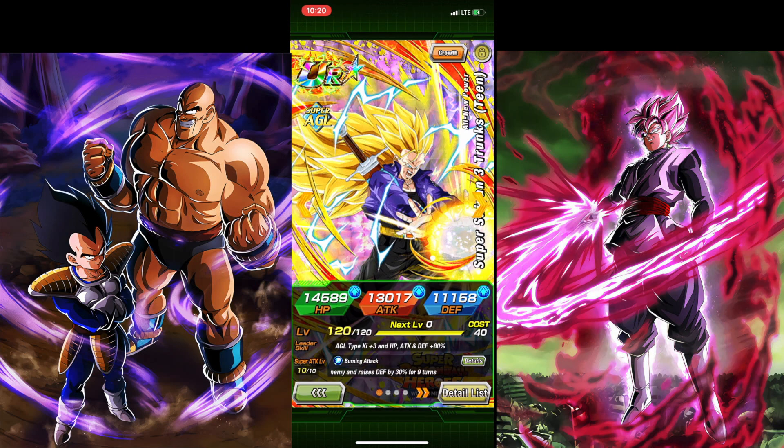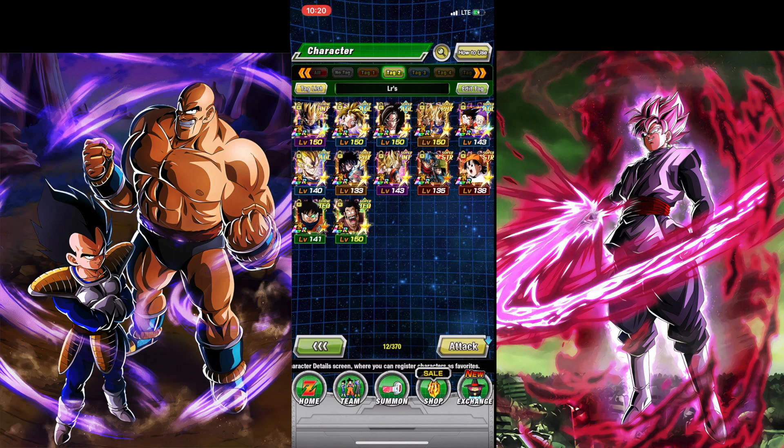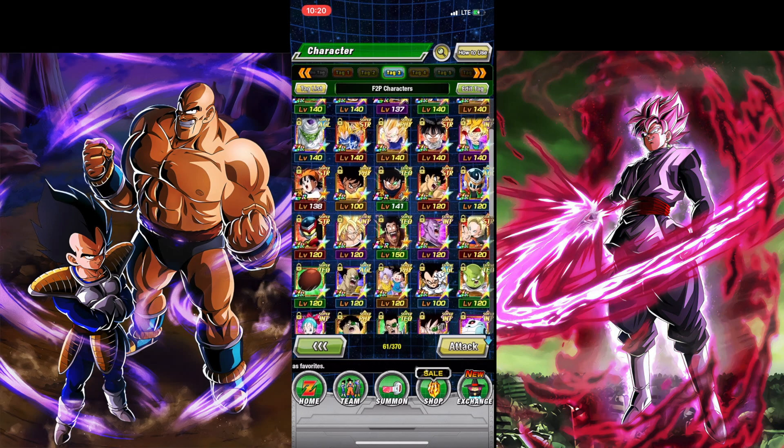The Dragon Ball Heroes Super Saiyan 3 Trunks is a defensive monster, really good for difficult events — happy I managed to rainbow him. I've got 12 LRs total that I've awakened to LR status. I do have some that are still at UR or SSR: Krillin still needs his metals farmed to reach LR status, and STR Broly I just haven't fully awakened yet out of pure laziness.